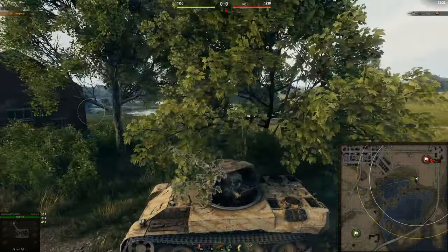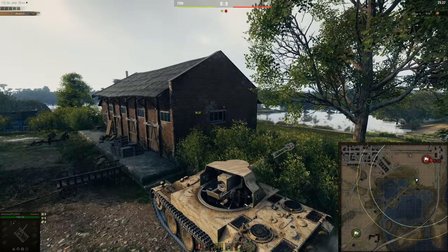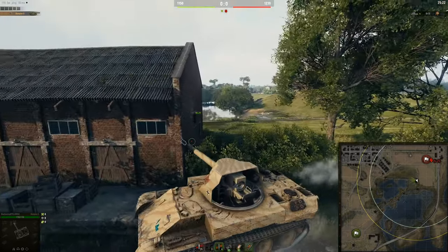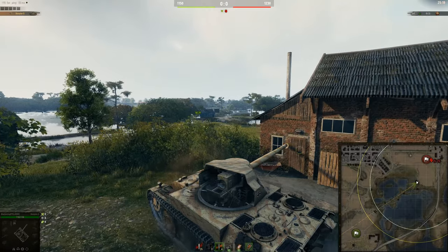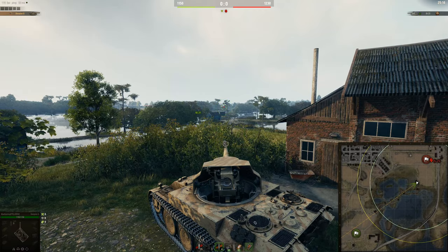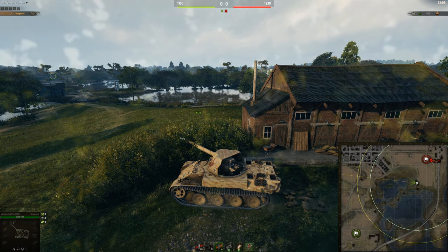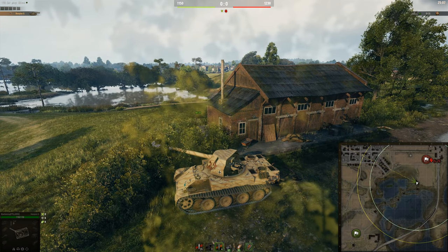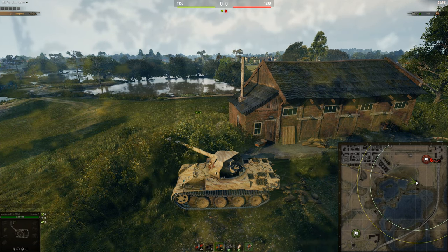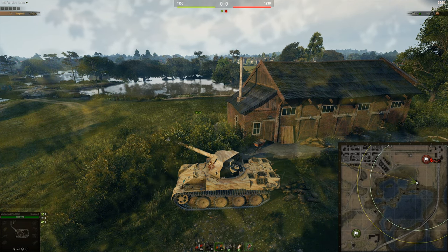As the light tanks are rolling through the map at the start, just go to this bush and shoot anyone there. Notice that you're completely safe from the house over there because you've got this building actually protecting you. But if the enemies do get spotted, you have a position to shoot across over here as well. There are lots of different places you can go to in your TDs at the start where you can just get free damage — your free first shot early in the game, as long as you hit.